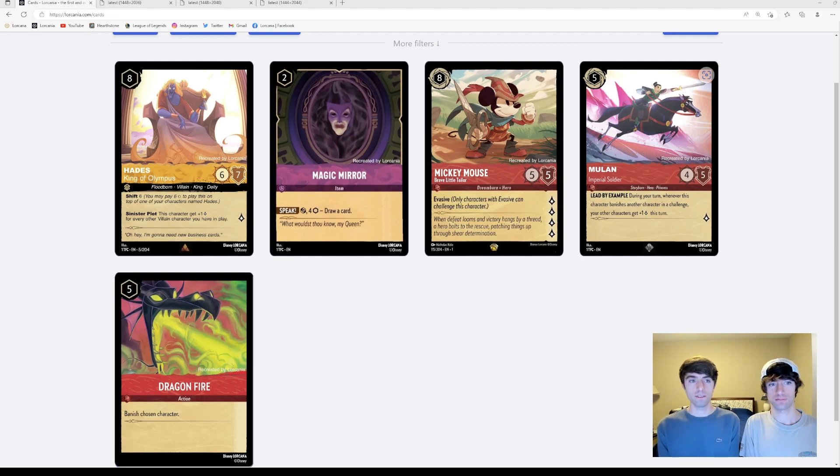Starting with Hades — he costs 8 and does not have the flourish symbol. He has Sinister Plot as his ability, which says he gets an extra lore for every other villain character you have in play. If you have multiple Hades in play, it could be a huge problem for the opponent and would really ramp up the value he's getting. As an example, Mickey Mouse Brave Little Tailor is worth 4 lore, and assuming a board cap of 5, Hades could cap out at 5 lore. Or each Hades would buff the other Hades, and it kind of multiplies too quickly.